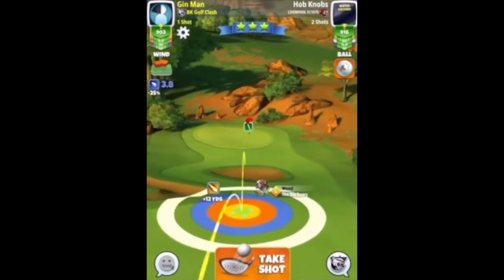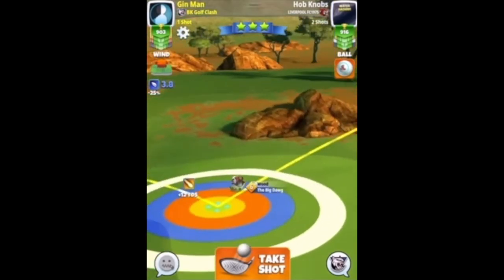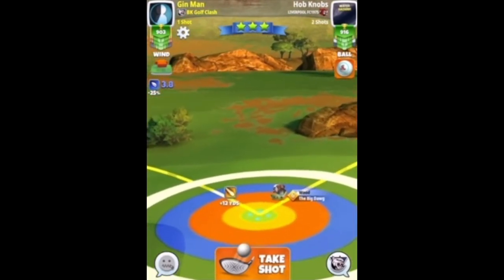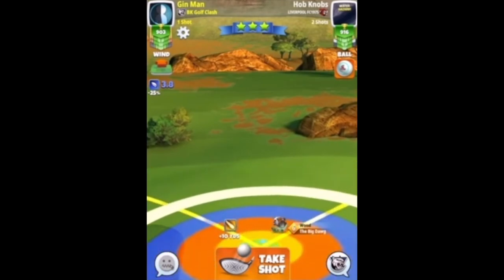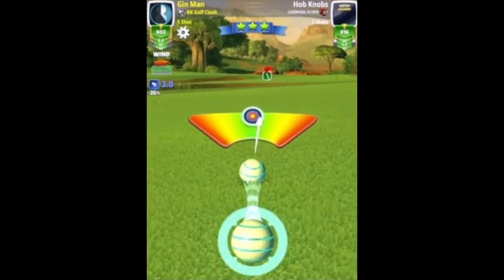Big dog once again, applying topspin to see the second bounce just after the rough — we have some tailwind here to help carry the ball. One bar of leftspin; I think we could go to 1.2 bars or tweak the aim. Max plus 20 is the adjustment, no curl.